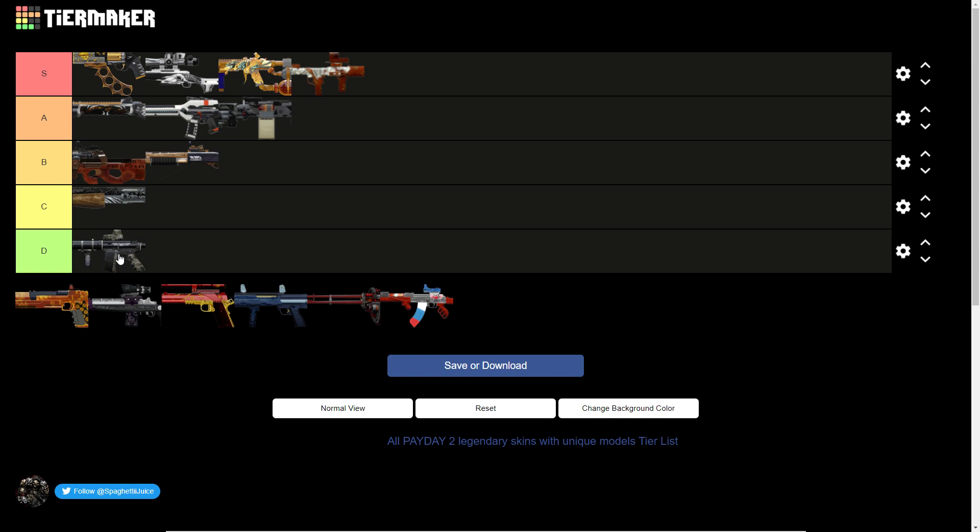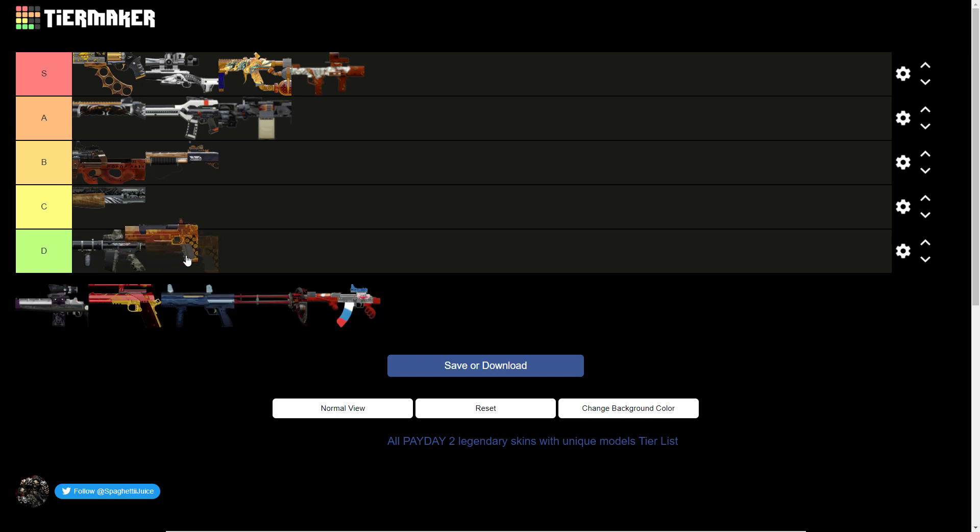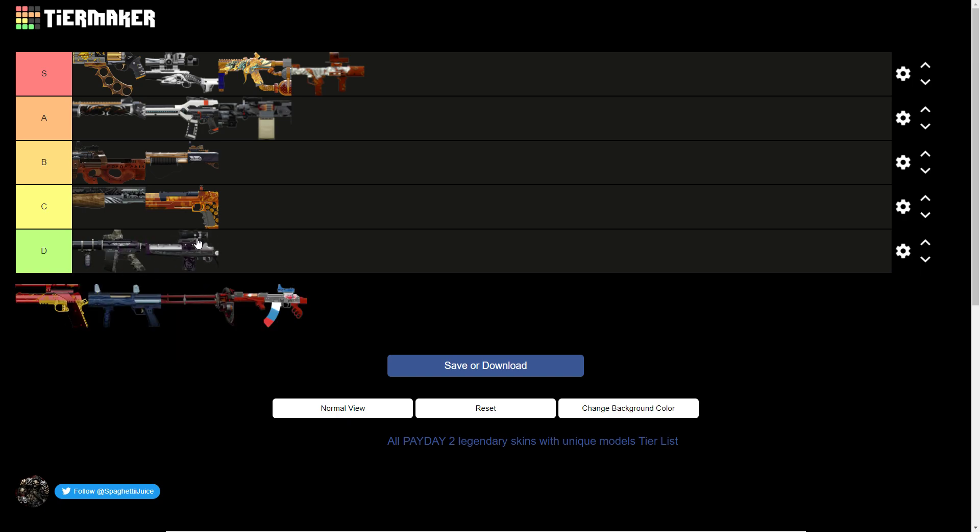The Bootleg — didn't really like it that much, wasn't really unique. The Deagle — it's alright, I like the Deagle skin but not as much as I was expecting. The M308 — what ruins it is it's not customisable. I think it would be a good skin if it was customisable. It's unique models, but tierless. So that's going to go in D tier.